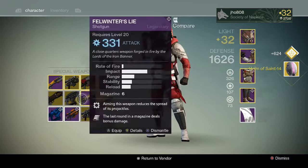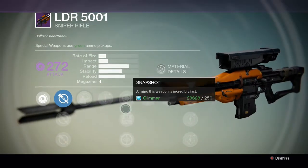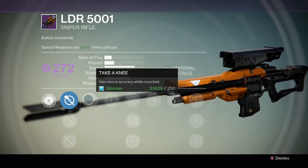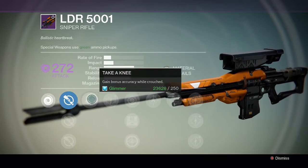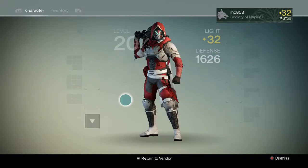So let's take a look at some of these. For the LDR we have a void one with Firefly and Field Scout — that's not bad. And Take a Knee. Take a Knee is not that good, so maybe I'll level it up. I kind of like the Firefly perk though; it's pretty good.